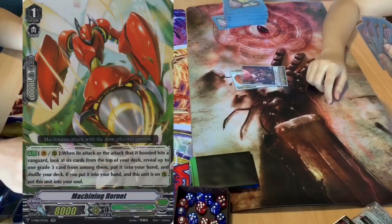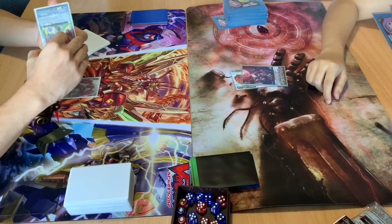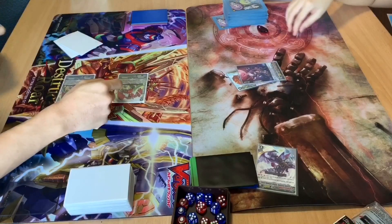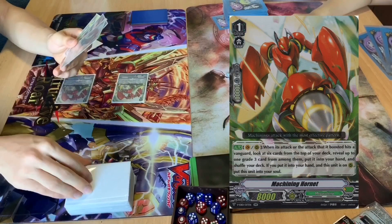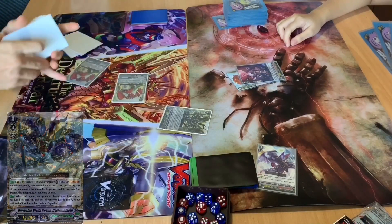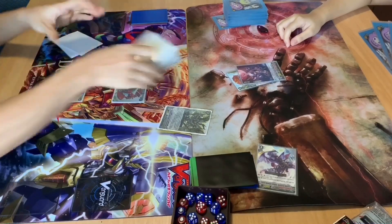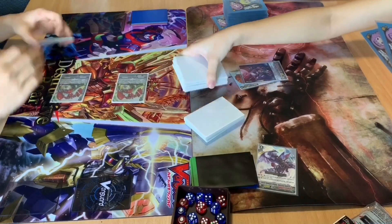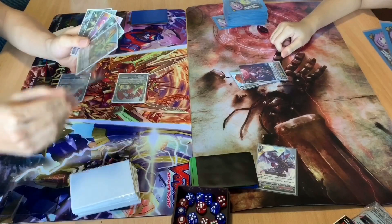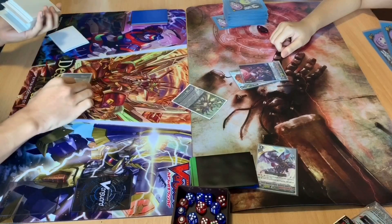Machining Hornet. Draw. Call Machining Hornet. 16,000 to your vanguard. No guard. Drive check. I'll activate my vanguard skill. Top 6 cards. I can add a grade 3 into my hand. I'll activate my rear guard Machining Hornet skill. I add the VR Garnicolio to my hand. My rear guard goes into the center.